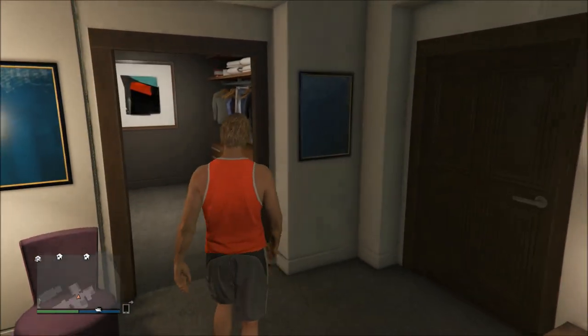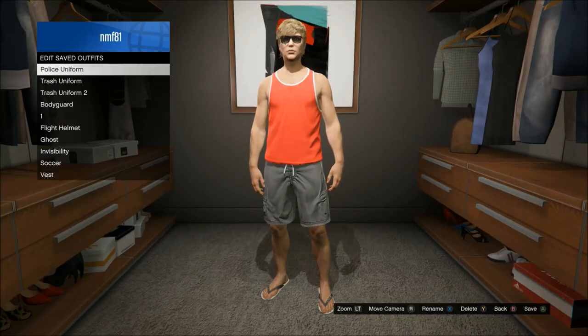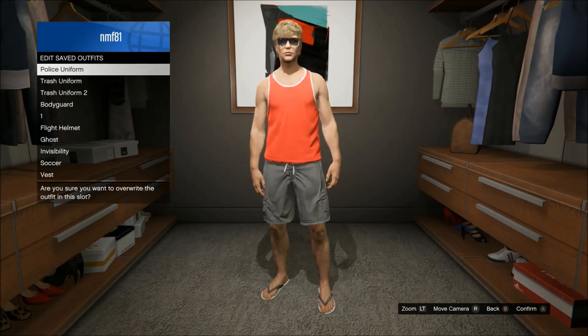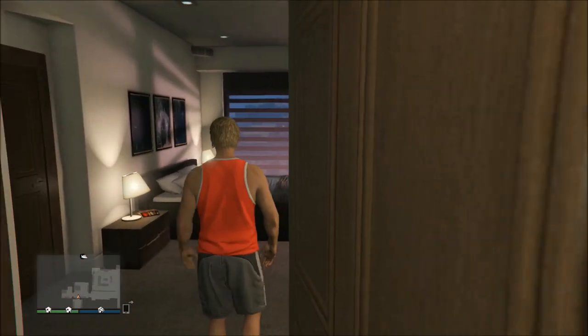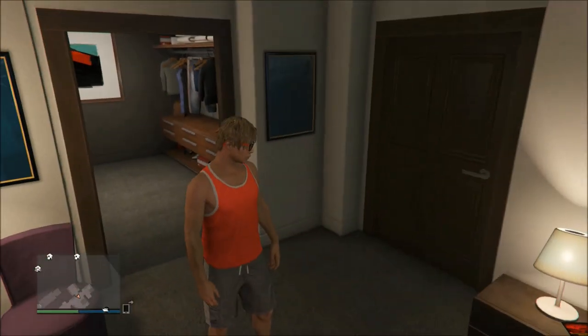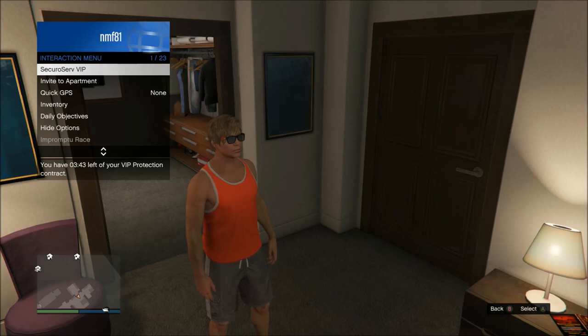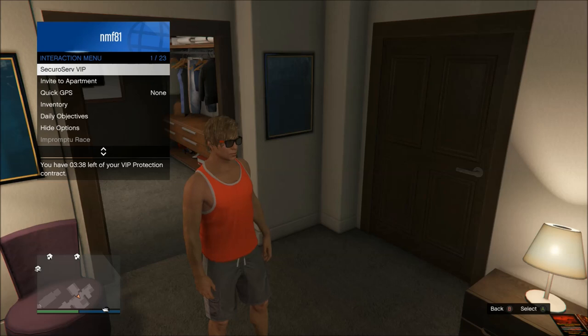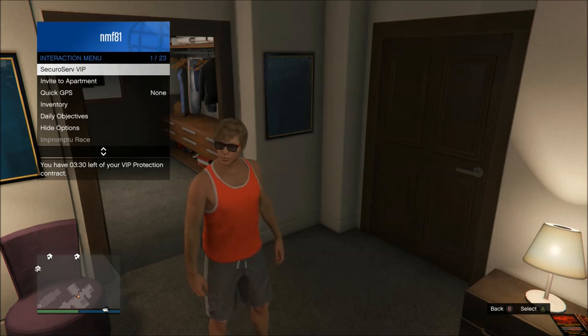Before you even start the glitch, come into your wardrobe or a clothing store, go to the outfit section, and make sure at the very bottom it says the button option to edit outfits. There's been a weird bug where people can put on saved outfits but can't edit or change them at all. Check beforehand to make sure it lets you save new outfits. If it doesn't, quit out of GTA completely, turn off your console, and restart it.